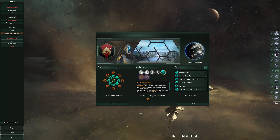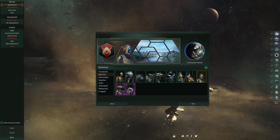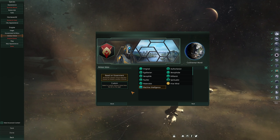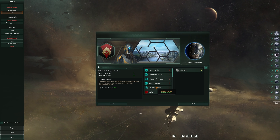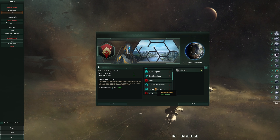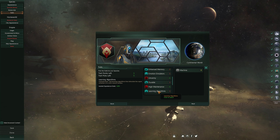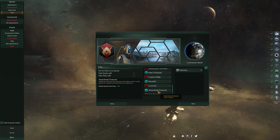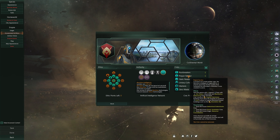You will also see machine fallen empires to contend with. All this comes with appropriate art added to the game, whether audio or visual in nature. There are some fun new bits to play with if you have Synthetic Dawn, but you'll only really get the most out of it if you intend to play as a robot faction. They can definitely be fun to play, especially if you're into role-playing with an inclination towards robot supremacy, but if you're not looking to play as robots, you can hold off on picking this one up until later.